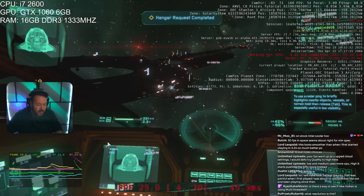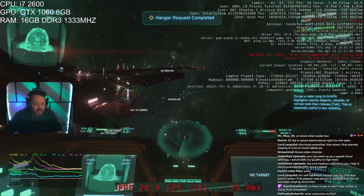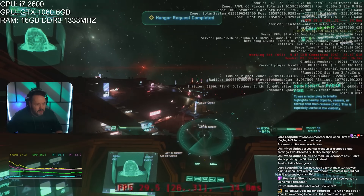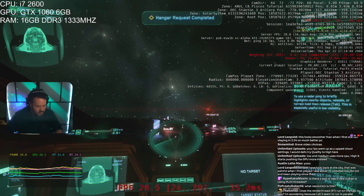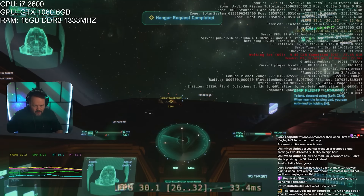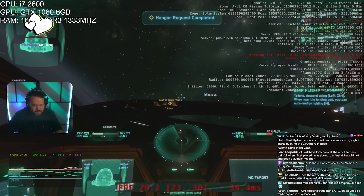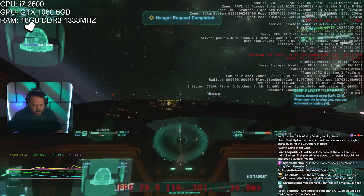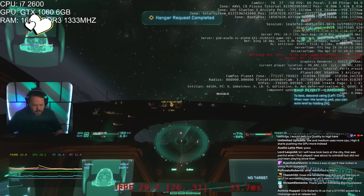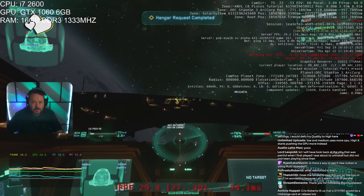We managed to get out into space and up near the station. Once you're out in space and not having to worry about all the entities in the city, it isn't completely unusable — 30 FPS is the target, and you can hit it in space. But you spawn in the cities, and the cities are a core part of this game, so it's just not ideal.